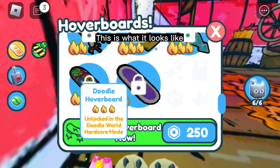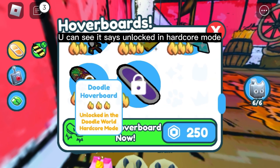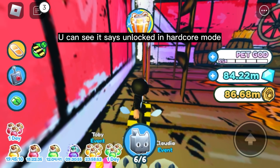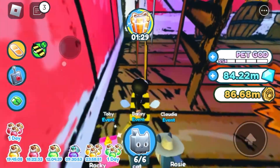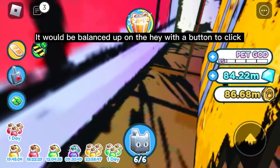This is what it looks like. You can see it says 'Unlocked in Hardcore mode.' It would be balanced up on the hay with a button to click.